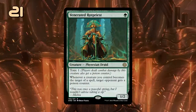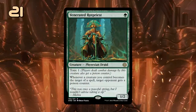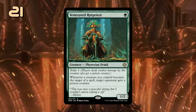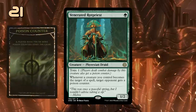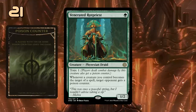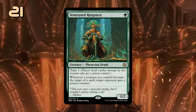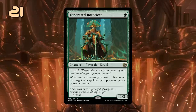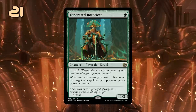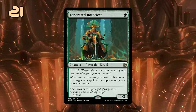Venerated Rotpriest is a 1-mana 1/2 featuring the new Toxic ability, where if a creature with Toxic deals damage to an opponent, that player will also receive a poison counter, and it only takes 10 of those counters to take out an opponent. Whenever a creature we control becomes the target of a spell, target opponent gets a poison counter. So this could work well with pump spells, but it will also trigger if the opponent tries to take out our creatures with spot removal. So if a poison deck ends up doing well in standard, this will no doubt be an important part of it.